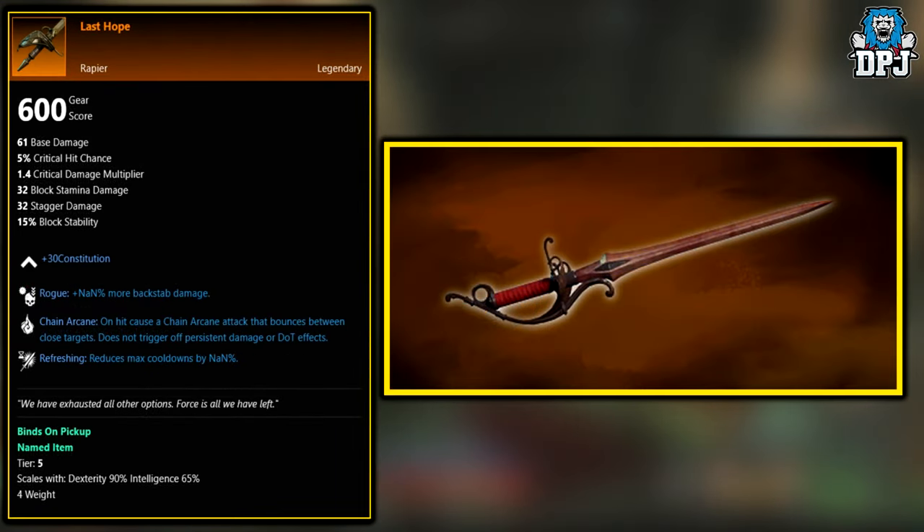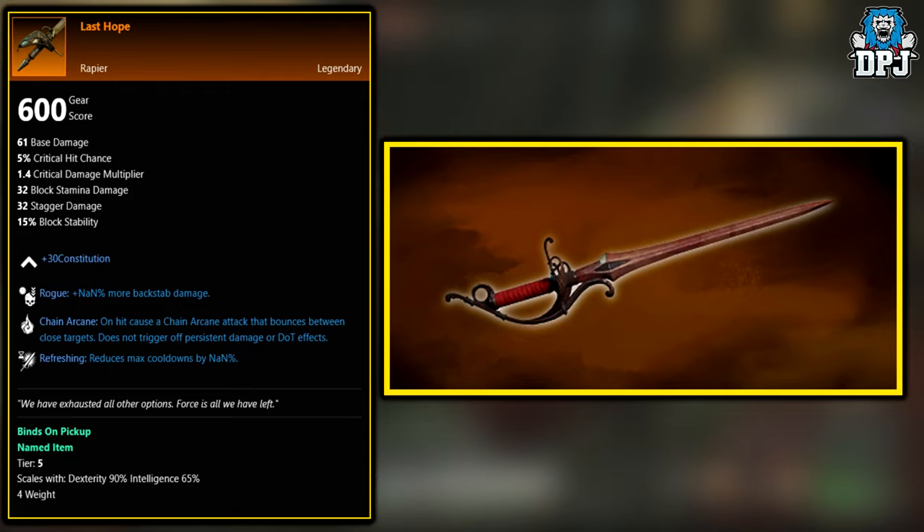Next up, we have the Last Hope. Like one or two weapons on this list, it's unknown at the moment — no one knows where this drops. So if you do know where this drops, please let me know and I'll add it to the video description.